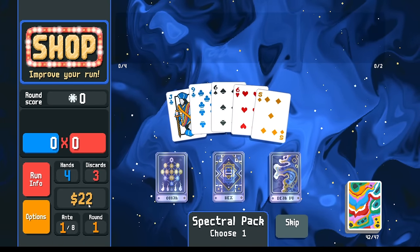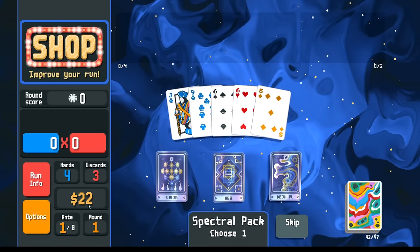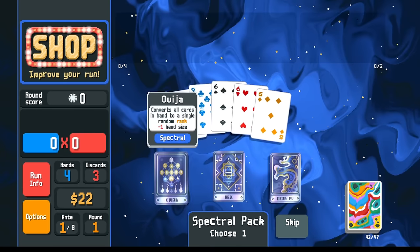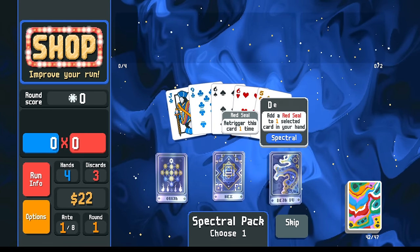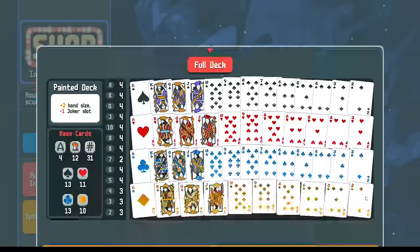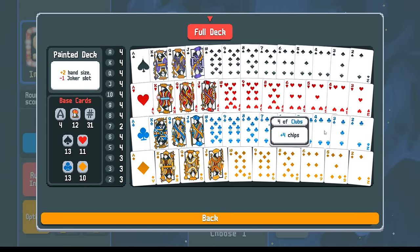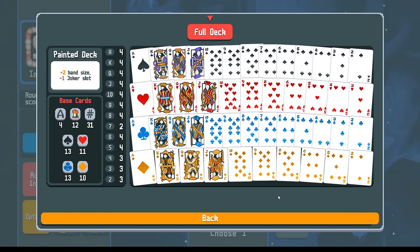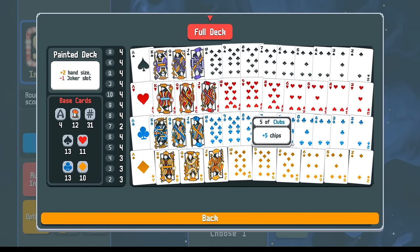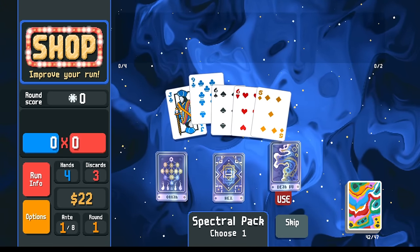Immediately taking us to $20 here so we can buy more things in the shop or just save our money to get interest right away. After that, Ouija doesn't look as good anymore, so maybe we'll put a red seal. We got rid of some diamonds here, we've got Clubs and Spades as our most prevalent suit. So let's go nines here with the red seal.